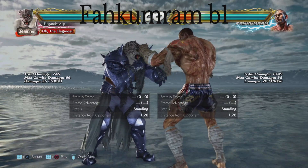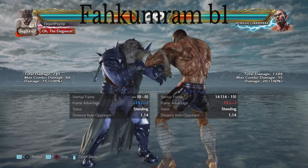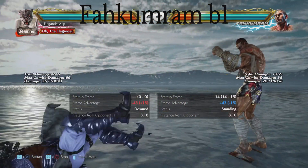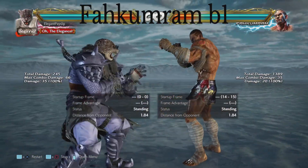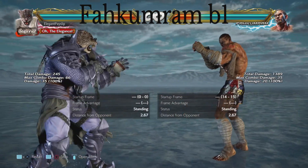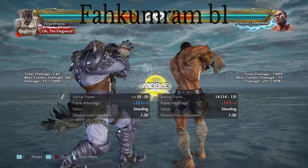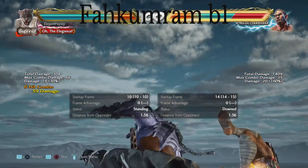Next up we have Fahkumram's back 1. It is minus 15 on block — you can launch punish this. It is a 14-frame mid and it knocks down on hit. You can step it both ways if you get the timing right. It comes out relatively quick and from what someone said, it rarely gets used or thrown out in the open, so it can be hard to react to just on the fact that it's seen so rarely. Just give it a launch punish — make sure you don't miss that.